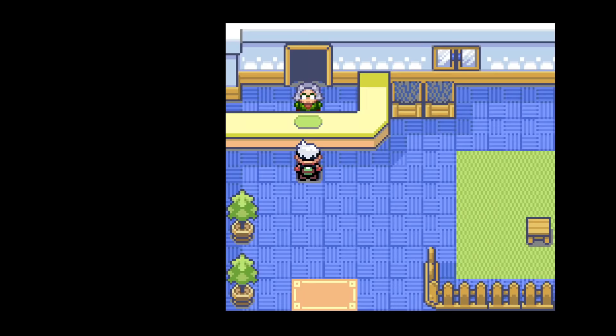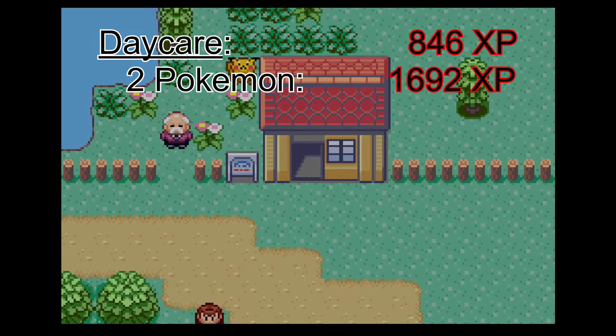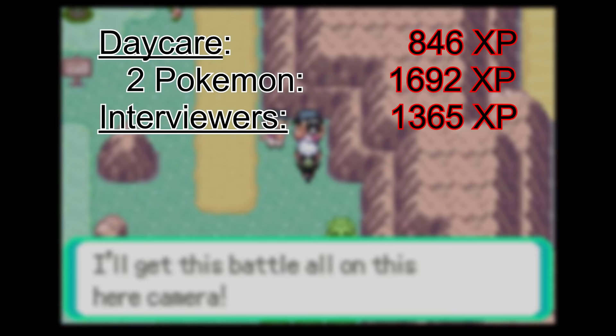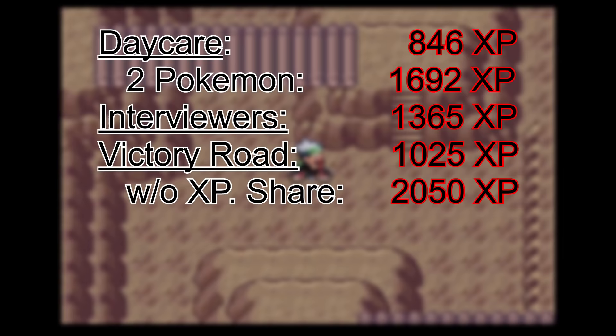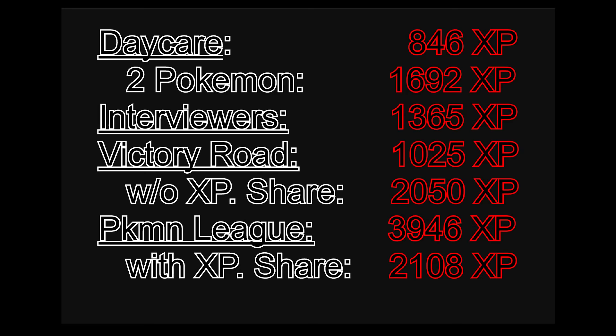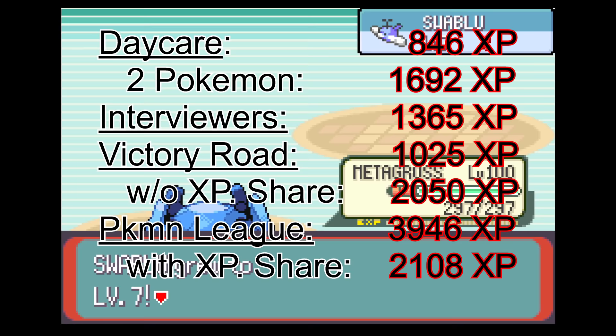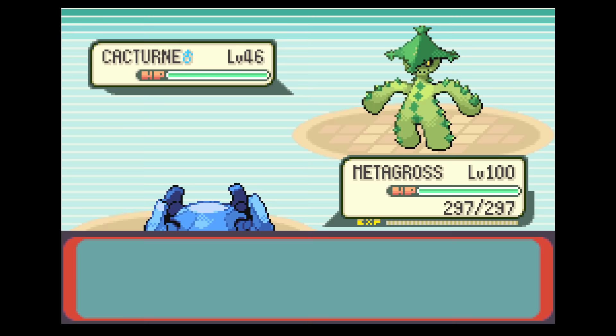So let's compare these training spots. At best, the Daycare gives you around 846 XP per minute for 1 Pokémon, or 1,692 for 2 Pokémon at the same time. The Interviewers give you around 1,365 XP per minute using the Explosion tactic. Victory Road gives you 1,025 XP per minute with XP sharing and 2,050 without. The Pokémon League gives you around 3,946 XP per minute without XP sharing, and around 2,108 XP per minute with XP sharing. The clear winner is the Pokémon League, but it might not be the best place for you as it depends on the level and strength of your Pokémon. If you need 2 hits to defeat Pokémon in the League, you're getting a lot less XP per minute.